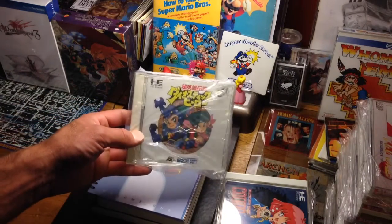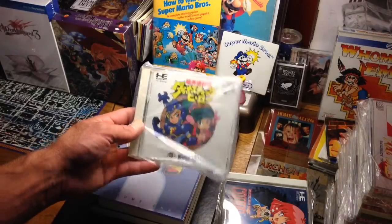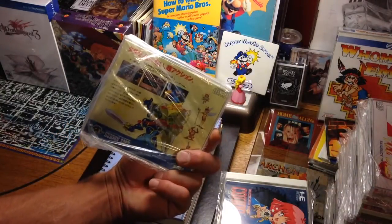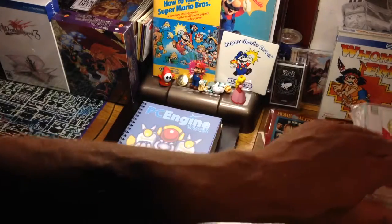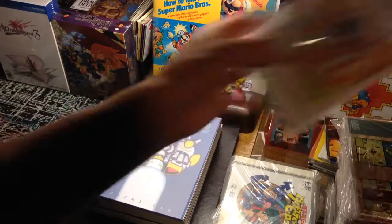Cotton: Fantastic Night Dreams — that's becoming very hard to find. This is a Wonder Boy game called The Dynastic Hero, which is pretty much Dragon's Curse for the TurboGrafx. It might be a little bit different; I'm not sure.